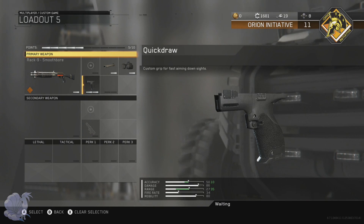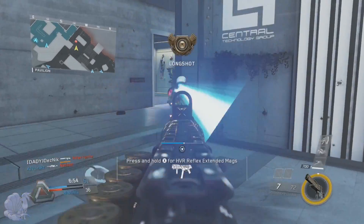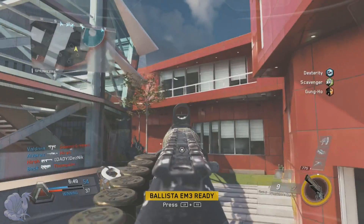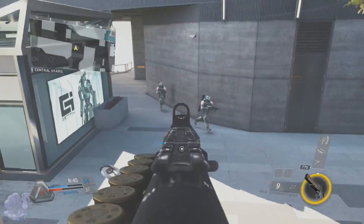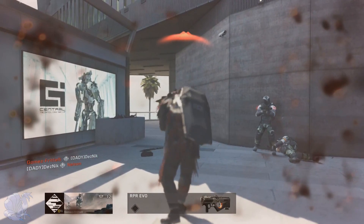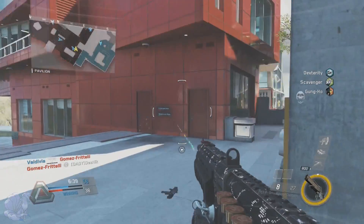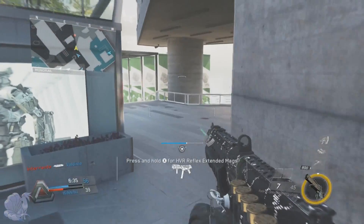The next attachment is Quick Draw. I always put Quick Draw in Infinite Warfare because the ADS time is just so slow and you need Quick Draw for every class. In future class setup videos, I'm always going to include Quick Draw — I don't think there will be a single gun I won't put it on.